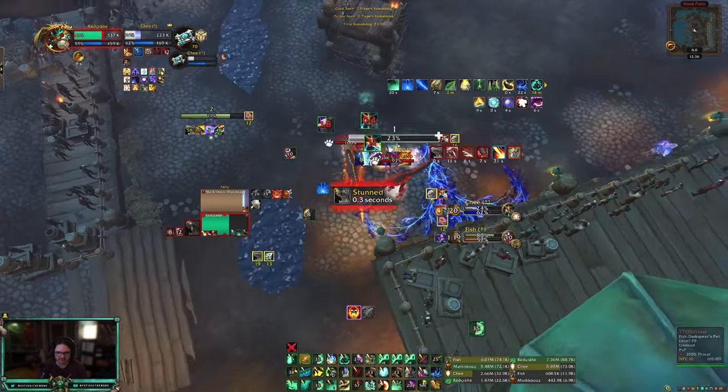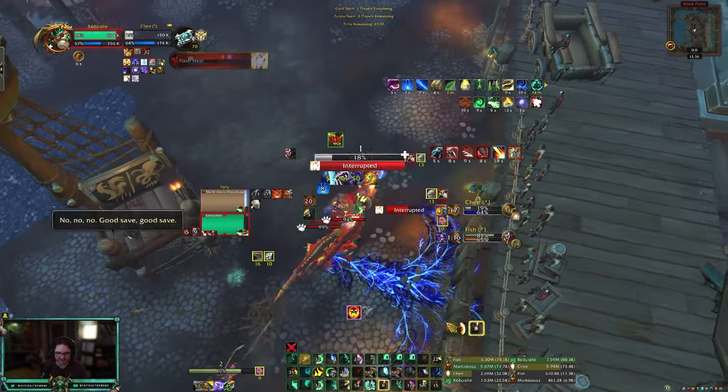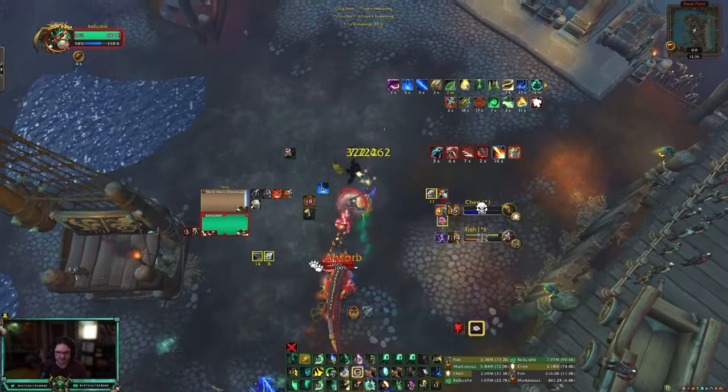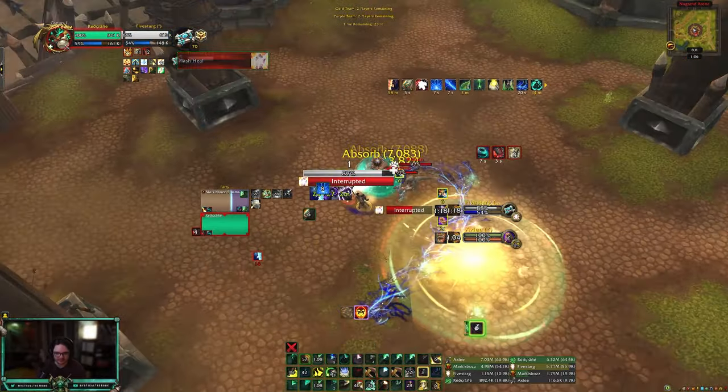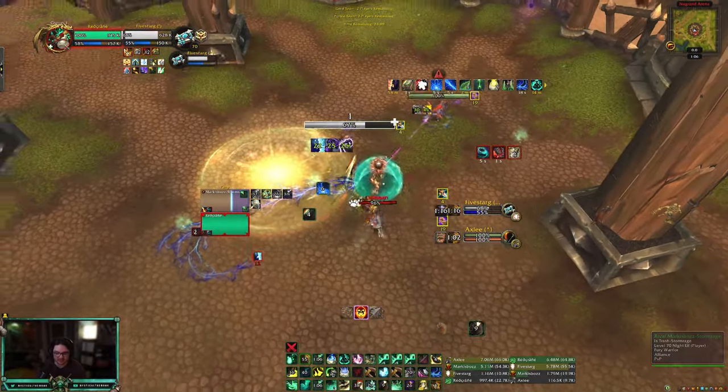I was gonna trinket trap but I forgot they're hitting me. I kicked that — Todd. Drop the dome and incap the hunter. Kick that — I don't have kick actually, I lied there.